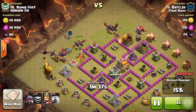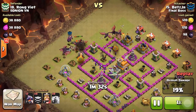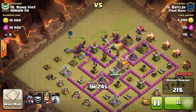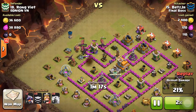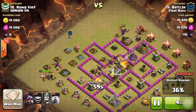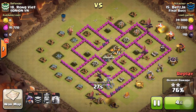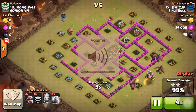Level two dragons are preferred for this attack, but level one dragons will get the job done as well. As you can see, these dragons are just gonna go in and take out that air defense. I even have two dragons left that I don't use — they're not really necessary, just in case. I probably didn't even need to use the clan castle, but these dragons will take out the base.